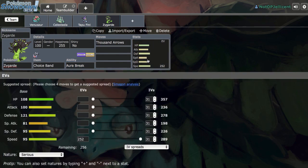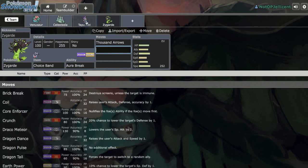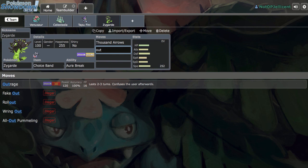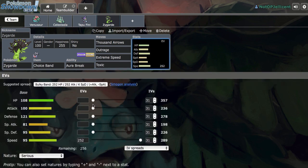We'll run Thousand Arrows. There's a bit of a concern with Misty Terrain affecting Outrage, but I can maneuver so that Tapu Fini's terrain isn't up when Zygarde is in. The moveset will be Thousand Arrows, Outrage, Extreme Speed, and Toxic. I considered Iron Tail for Tapu Bulu, but Mega Venusaur and Celesteela deal with Bulu anyway. Max Attack Adamant, four in SpDef, with Choice Band.